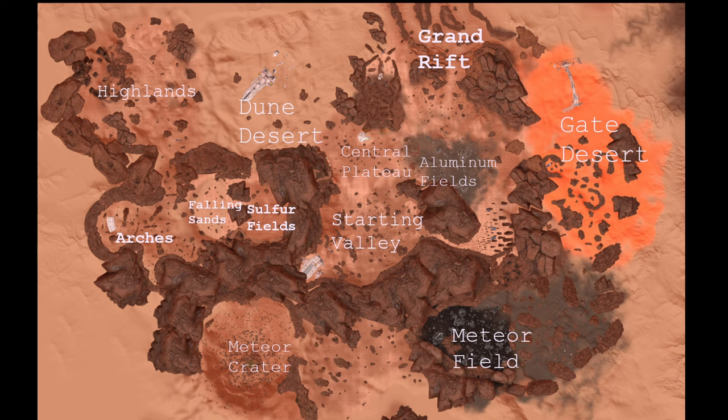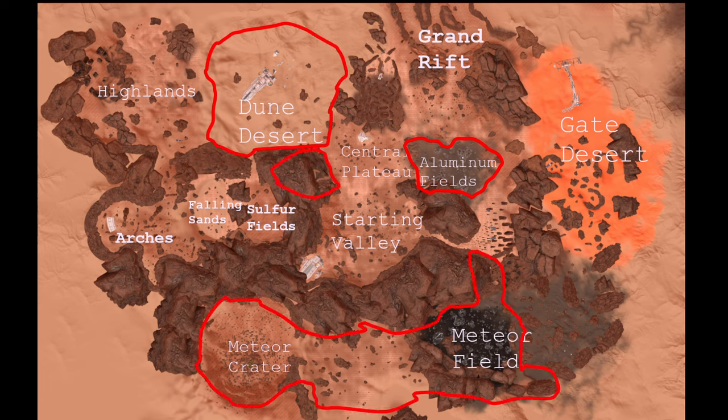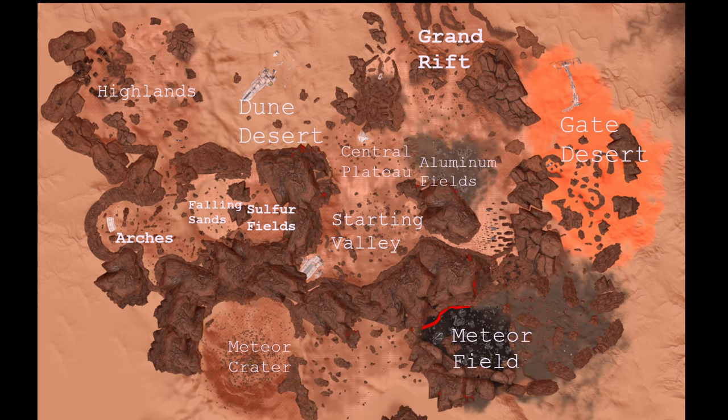Other important places to know about are the Aluminum Fields, the Dune Deserts, and the Iridium Mine. The Meteor Field and Crater also have some pretty late-game pulsar crystals, but not until way later in the game. There are also several shipwrecks worth knowing: one near spawn, another as you move to the Central Plateau, a massive shipwreck up in the Dune Desert, a very small wreck in the Aluminum Fields, and another wreck inside the Arches. If you're ambitious, you can also go to the Warp Gate inside the Gate Desert.